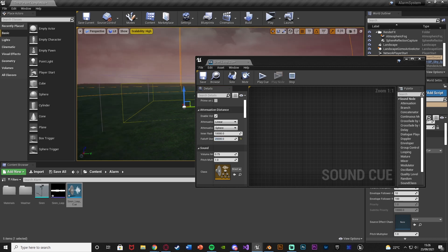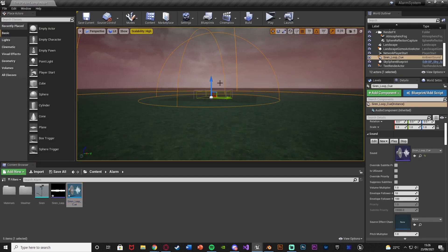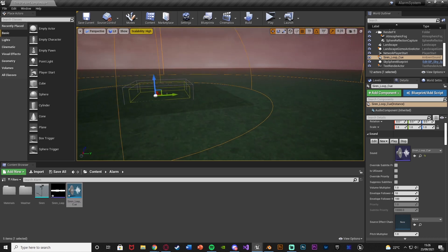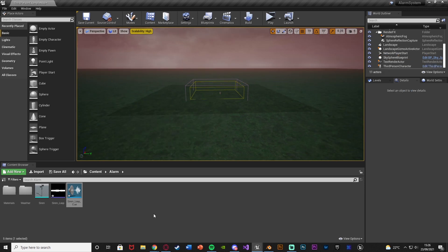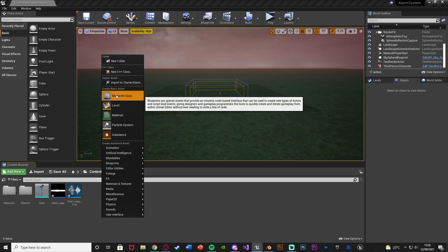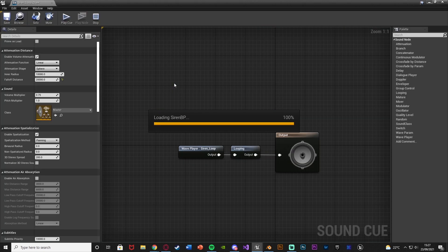You can choose whichever values you like, but that worked well for me because it's quite big for a large siren — you'd expect it to be very loud, but it isn't so big that it covers the whole map. Once you set that up, delete it from inside the level. Now we need to create the blueprint for a siren or alarm system, so right-click, go to Blueprint Class, create an Actor, and name it siren_BP.